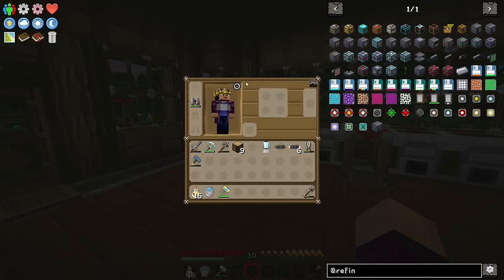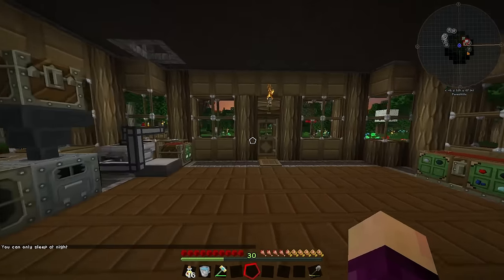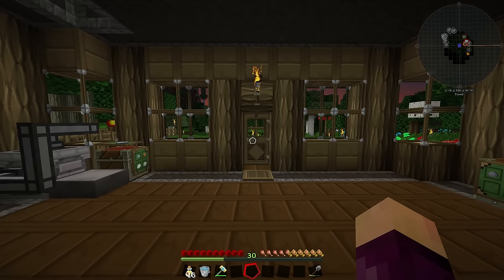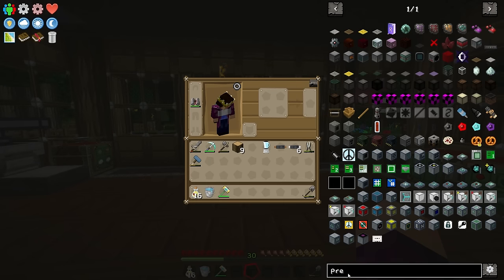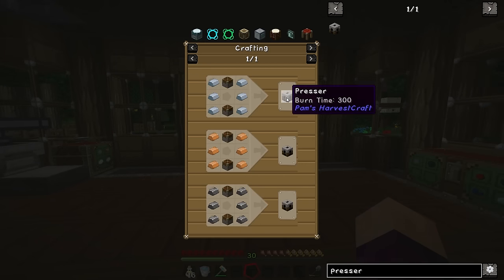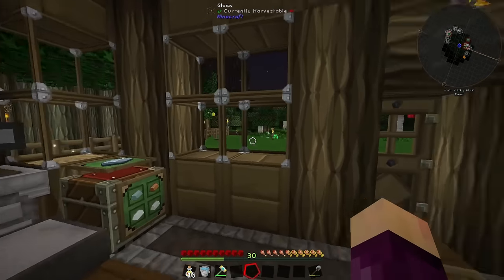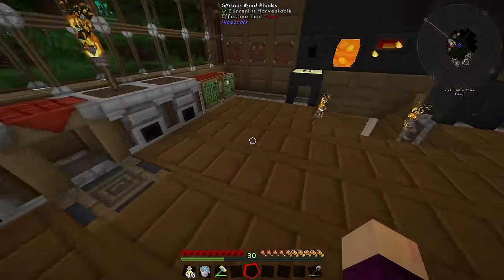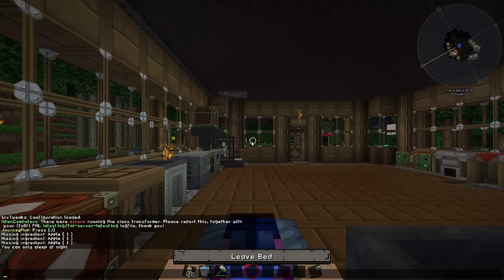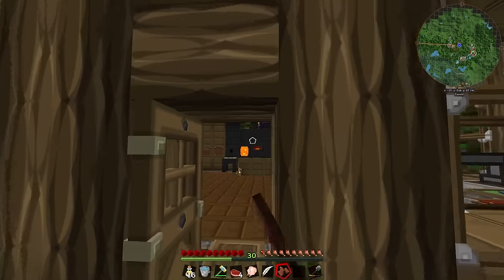So we're going to have to make five books and quills, which means we need five feathers, five ink sacks, and five books. What I'm going to do is go away, sleep first, see if I can find five chickens for the feathers, find some squid for the ink sacks, and then I'll probably end up making the presser from Pam's Harvestcraft, which allows you to press wood into paper — you can turn wooden logs into paper by just putting it through there, no power required. It's a really useful thing to have when we don't have any sugarcane nearby.